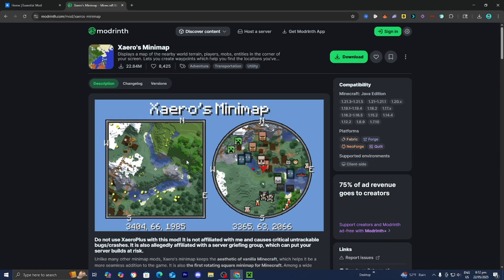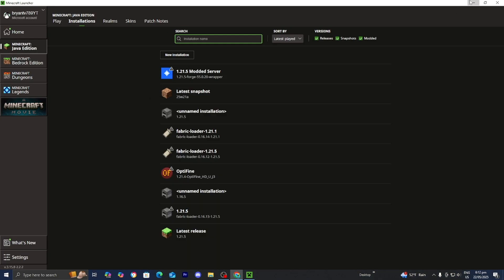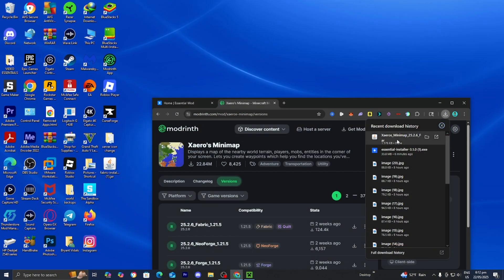You can download more complex mods if you want. Press on Versions, then locate the option for Forge — here it is. Press on the download button, and there you go — you now have the mod file. I'm going to drag and drop it to my desktop to make the process a little easier, and I recommend you do the same.